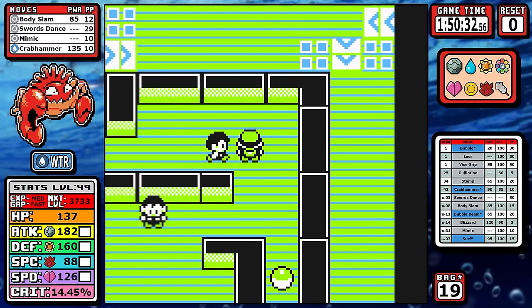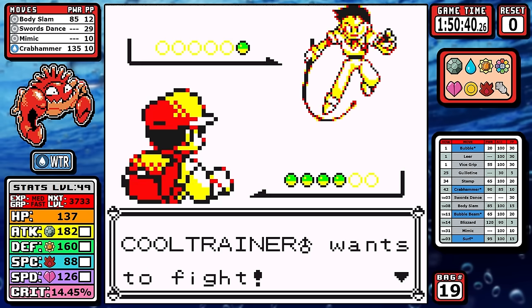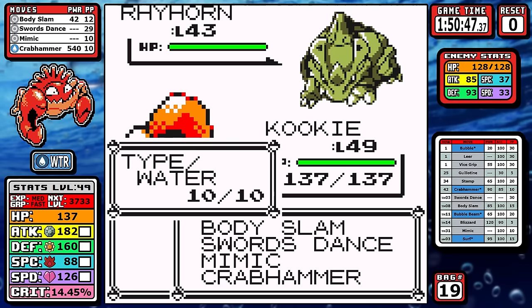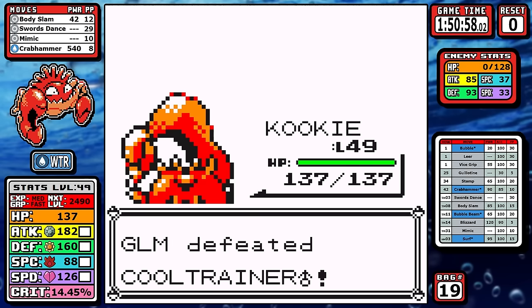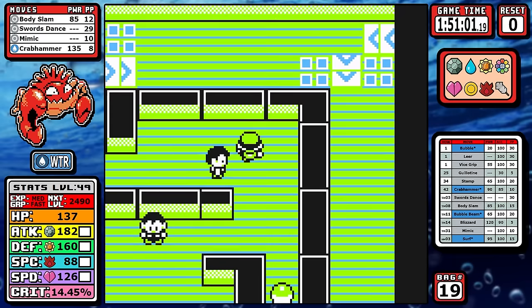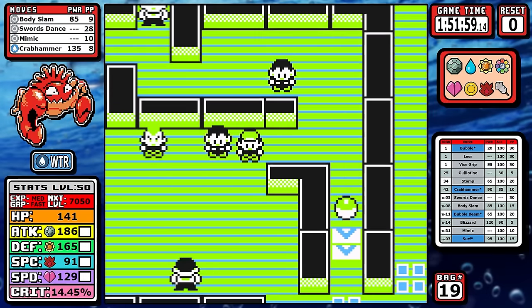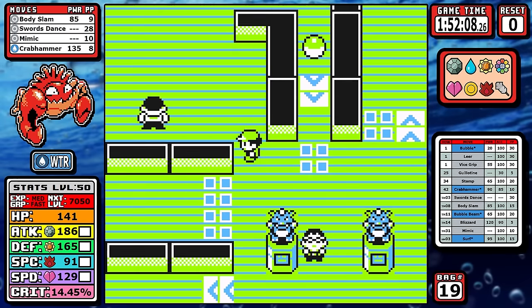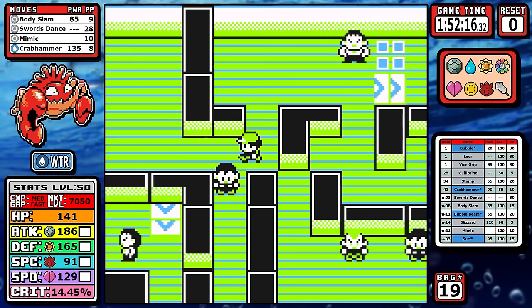Let's go back to Crabhammer, because the numbers I'm about to say are ridiculous. The first mandatory trainer in Giovanni's gym is a Rhyhorn — double weak to water. Take 90 base power, take STAB, the double super effective modifier, along with the slightly increased crit damage formula, and ladies and gentlemen, Crabhammer has an effective power of around 1030. The max value of a crit on this Rhyhorn is 952 damage — this thing only has 128 HP. It's such a comical amount of overkill that I really wanted to touch on it, and I hope you find that as amusing as I did.